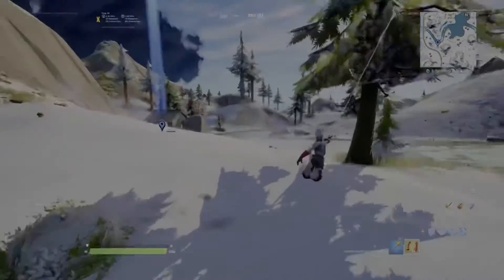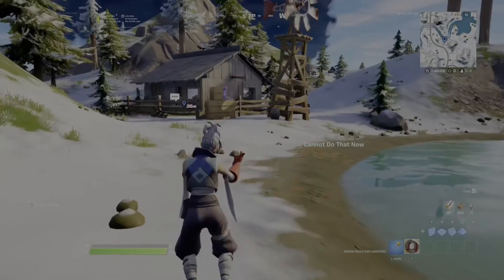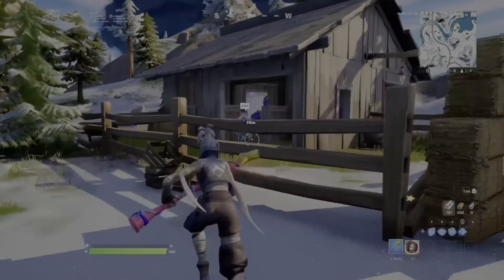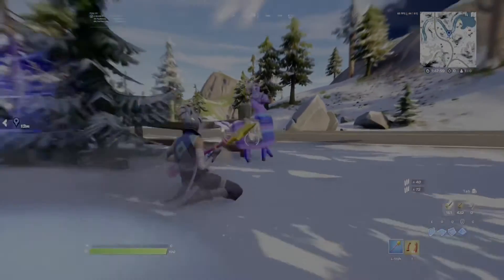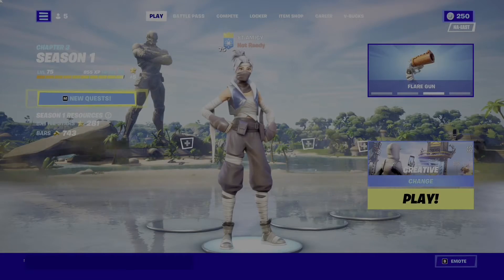If you go a little bit forward from there, you can use your Spider-Man mythic to rotate. As you can see over here, there's a little barn, and there is always a llama there. Always start off your game with a high percentage of mats, loot, and materials — land here and you'll get a llama guaranteed every single round.